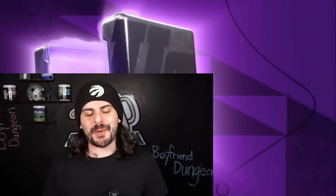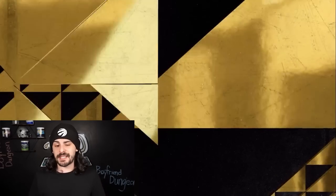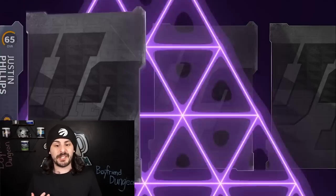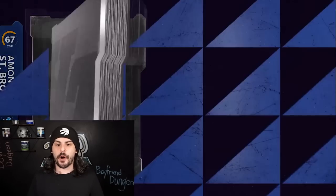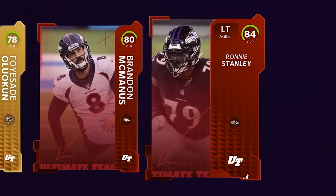Here is our first Pro Fantasy Pack. These packs are probably my favorite. They cost 14,000 coins each and there's a lot of potentially good pulls. The best card you could get in the first round is an 89 overall player. We start with an 83 — not what we want — then an 80, and the last one is an 84. Ronnie Staley will be our starting left tackle at the moment.